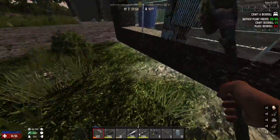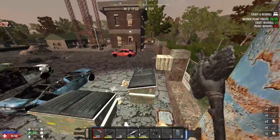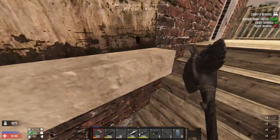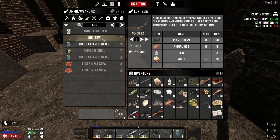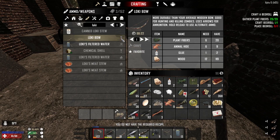Back in we go, and I'm going to get a little extra wood there. Done. As I was saying, check the trash pile — not a thing. Good. We can now make a Loki bow, so we'll go ahead and do that. We don't have the required recipe.